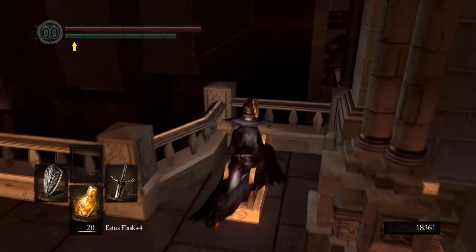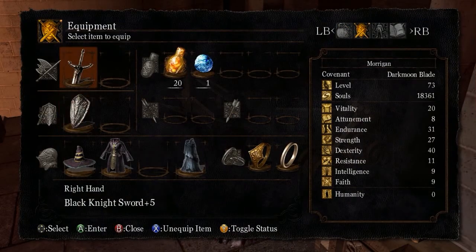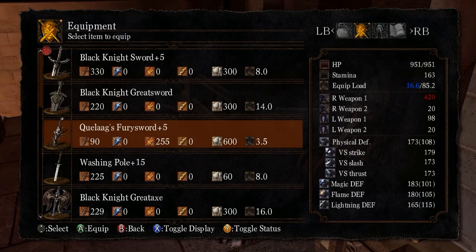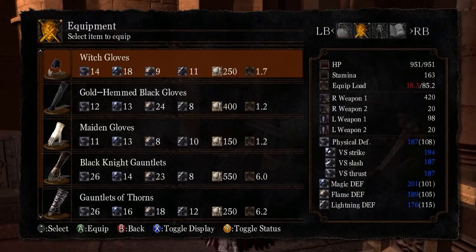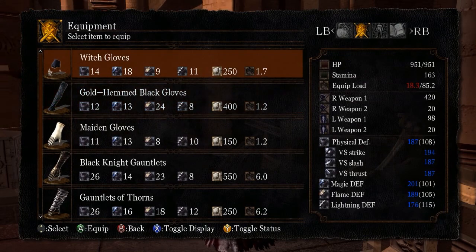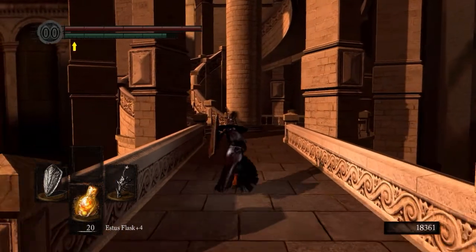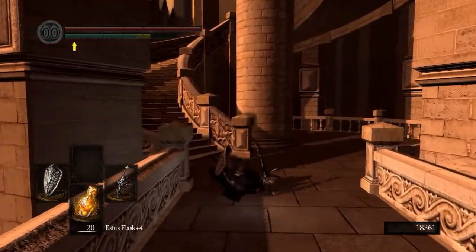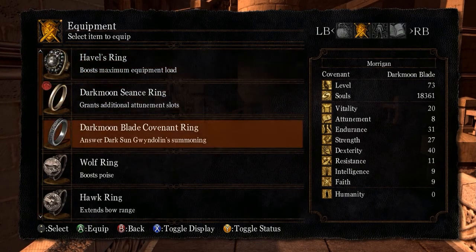What you want to do then to get to the Painted World is we're going to use Quelaag's Fury Sword. Better flame defense with this. We're still rolling quick — yes we are. Now we can get rid of the Seance Ring. We don't need it.